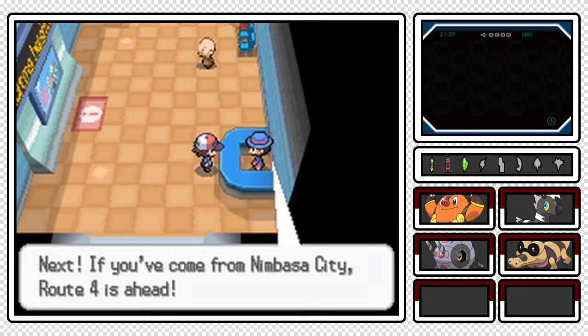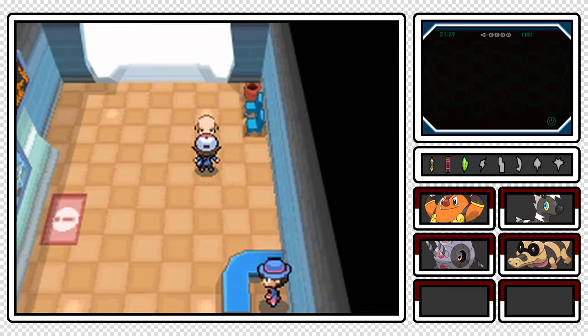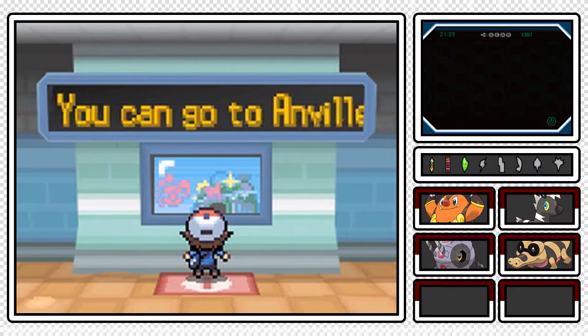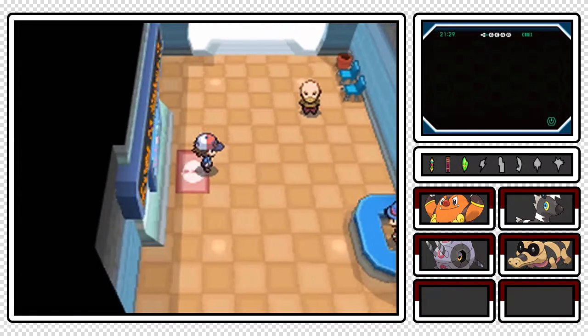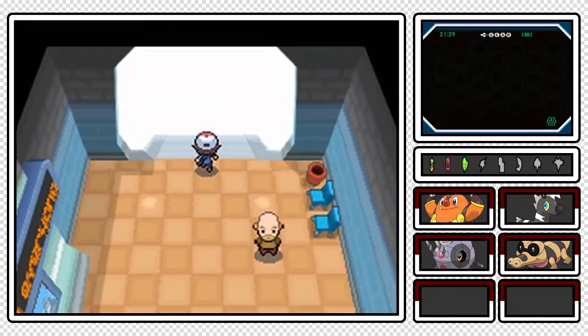I was just on Route 4. Oh, you want me to check out the bulletin board? It's been a while since I did that. Bulletin board - 'You can go to Anville Town from the Gear Station.' Spoilers, come on game! Anyway, let's step foot in Nimbasa City.